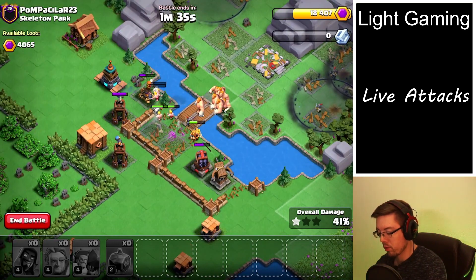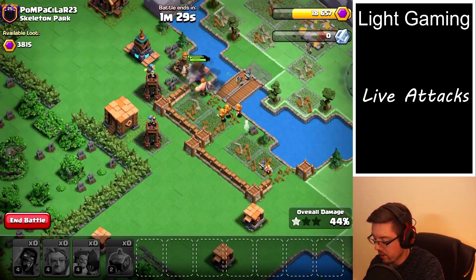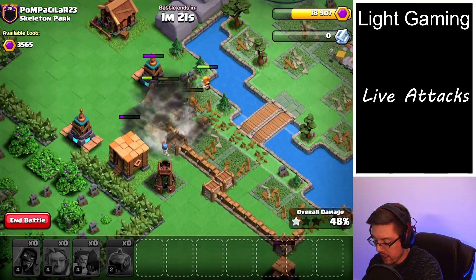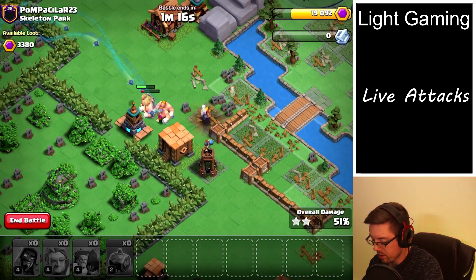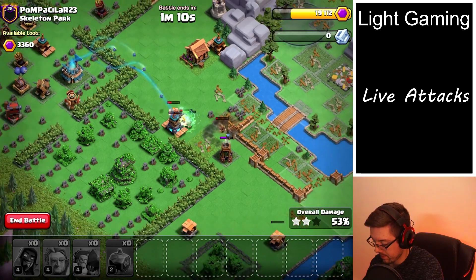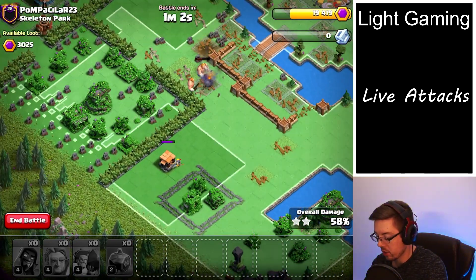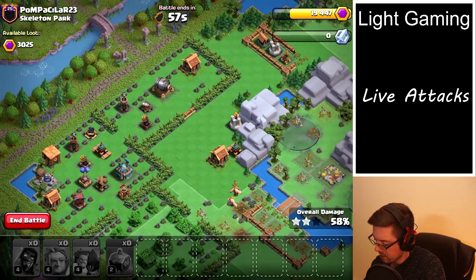The spear thrower got onto the super wizard, but it actually kind of works out — those super wizards went down and then the giants went for the first bomb tower, so they get that one. Unfortunately only one super wizard left — make that zero. Giants should take it out, and now we actually had some troops split off — got some of the random trash buildings. Really all that's left is a few defenses.